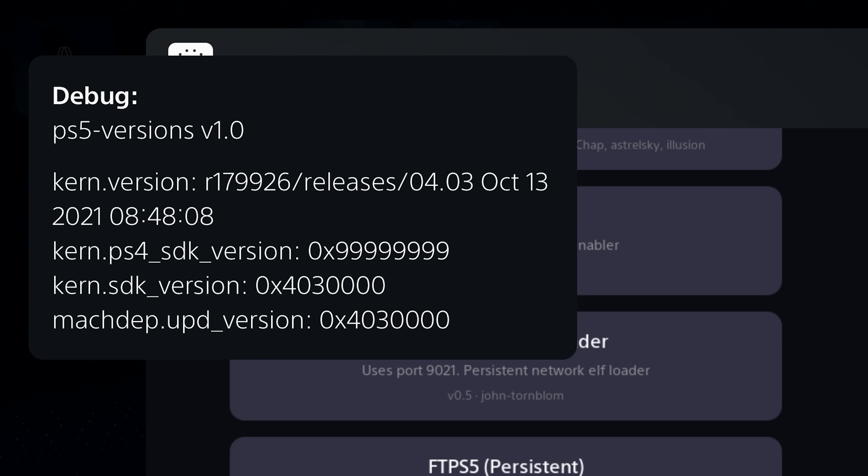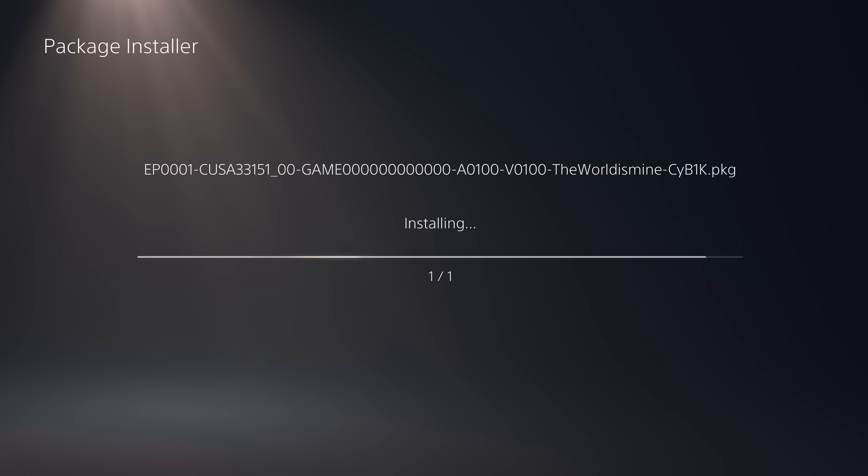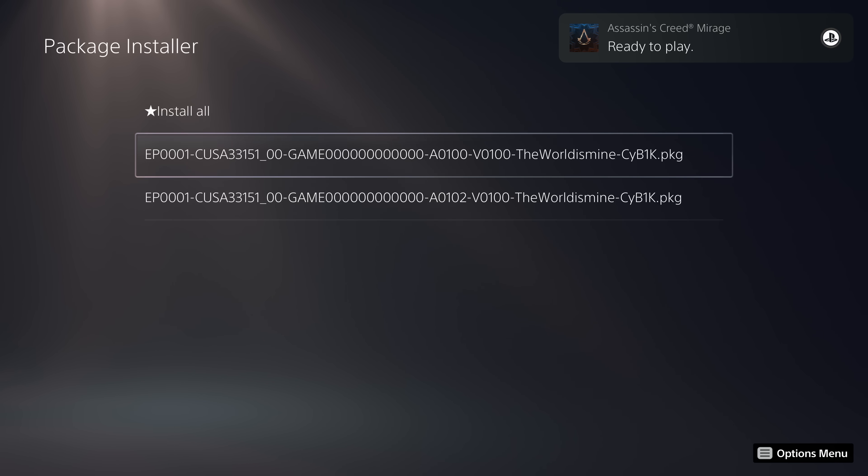So what is the advantage of this? Well, this particular one is only spoofing the PS4 SDK version to 0x99999. The reason that's useful is that it means we can now install PS4 fake packages — games that normally require a backport patch to be merged with the application in order for it to install. This basically bypasses that issue, because those games check the SDK version: if the SDK version for the game is higher than what the console has, it's not going to allow it to install.